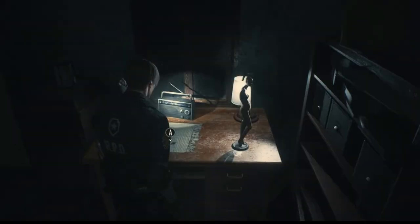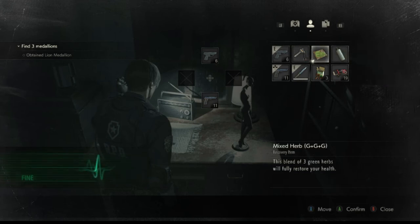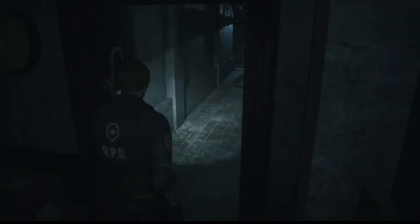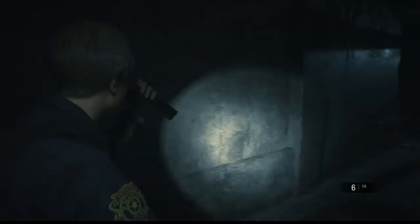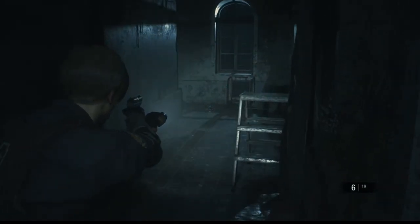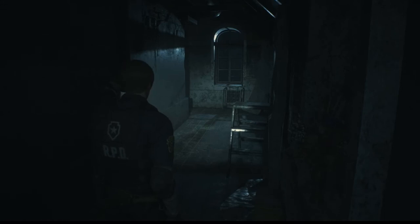Luckily the zombies are slow so I don't have to kill every last bloody one of them. One of the keys that I need and no place to put it. For my own personal reference: on the second floor there's a portable safe and a red plant, and on the top top floor is the key for the clubs — spades, spades, spades.